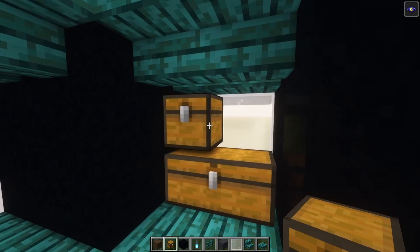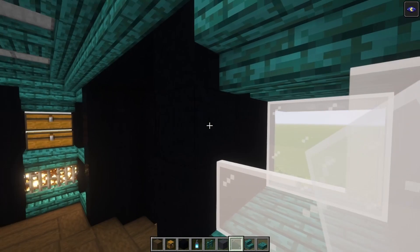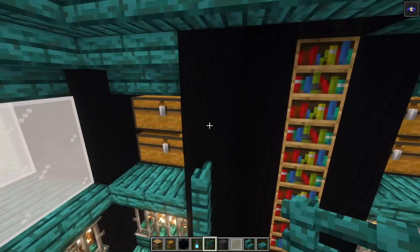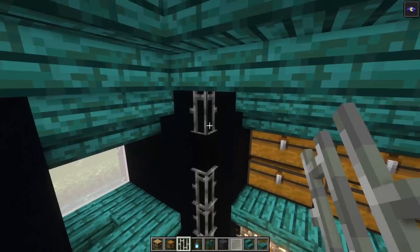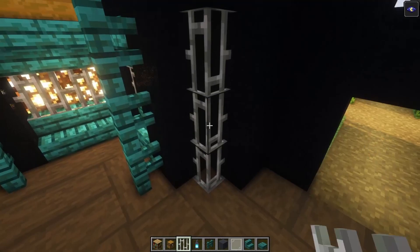Now let's place in some chests. On this side we're going to have some windows, so let's add those in. Take your bookshelves and build them up on the sides. After that, go ahead and place some fences — go up until this point, leave one block of space for the lantern and place it in. Do the exact same thing on the other side, building up lanterns on the corners. Over here we are going to add some iron bars going up. Let's do it over here as well. Now we can go ahead and place some more fences. For the entrance, we are going to have some iron bars going up.